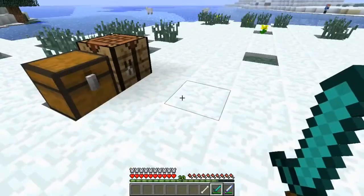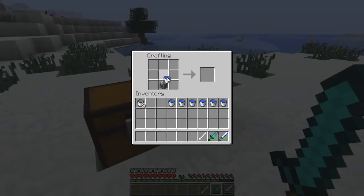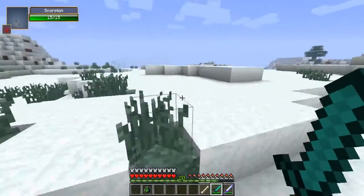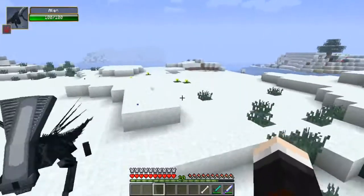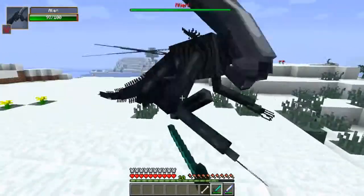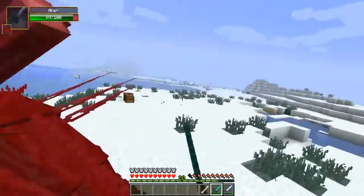Next up are the ancient dried alien spawn eggs. Craft them with water, get the spawn egg, and spawn in the alien. Whoa — it's the actual alien from Aliens vs. Predator! He has 100 health, and he's fast — kind of spinning around me and then zooming in for the kill.